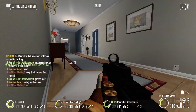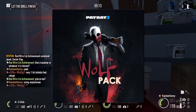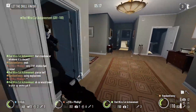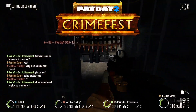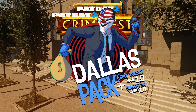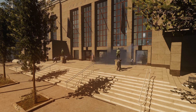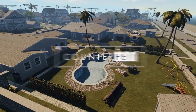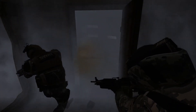Another day, another Payday 2 DLC. Today we got the Wolfpack DLC. If you can get past your Post Traumatic Stress Disorder and remember back to Crimefest 2015, you might remember that at the peak was the Dallas Pack — two remake heists from the original Payday the Heist game. So that brought us First World Bank and Slaughterhouse. Today we got Counterfeit and Undercover, the two heists which come with Payday the Heist's only DLC, the Wolfpack.